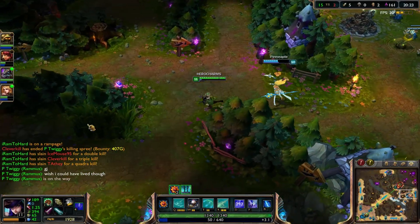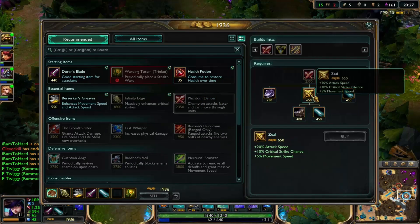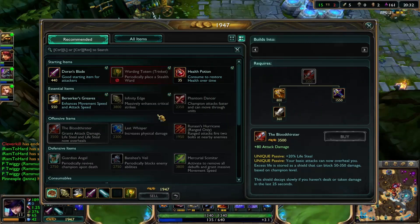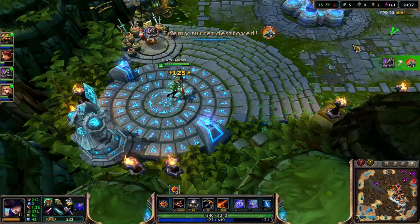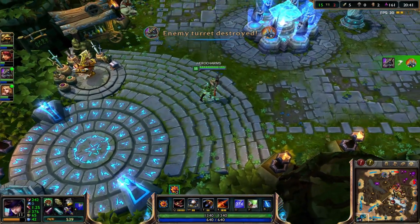I'm going to go ahead and go back, buy me something nice. I can almost get the full Phantom Dancer. I want more damage — I'll just go straight Phantom Dancer because I need that extra damage.